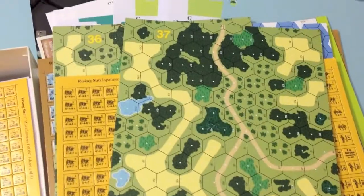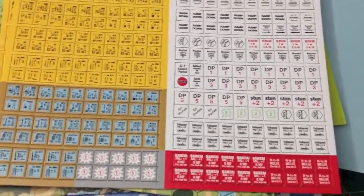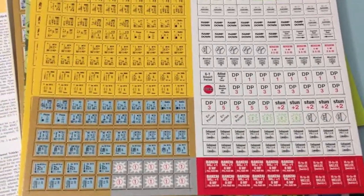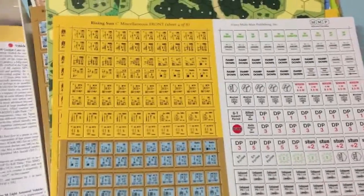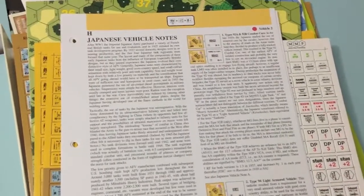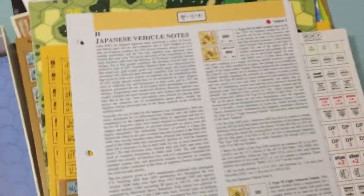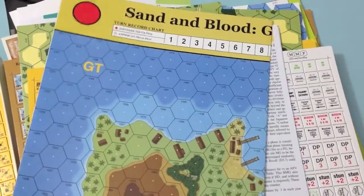Here's map 37. We have Japanese equipment and some system markers for the Pacific Theater. Again, this does not have all the system markers for the ASL system — you'll need Beyond Valor for those. We also have Chapter H for the Japanese vehicles and ordnance.